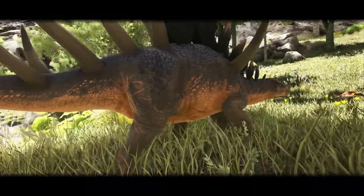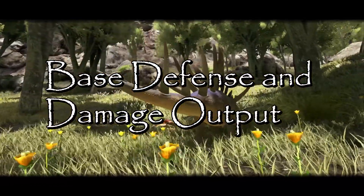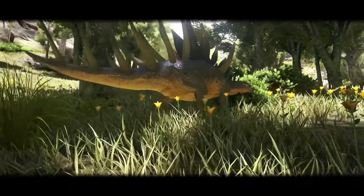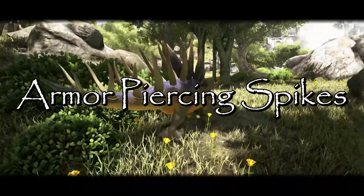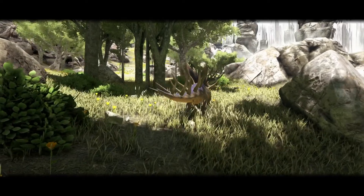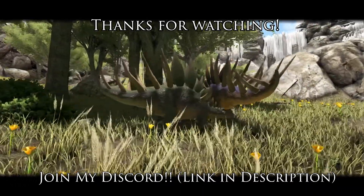And now that you have your very own Kentro, let's review what exactly it can be used for. The Kentro can be used to dish out tons of damage, but is really only effective when it's being attacked itself. The spikes penetrate armor and have a large damage output. The Kentro excels at skewering and killing enemy players very quickly — the spikes get embedded into the bodies of your foes, slicing right through any armor they had. And so there you have it: everything you need to know about the Kentrosaurus — how to find, tame, and utilize this crazy animal.